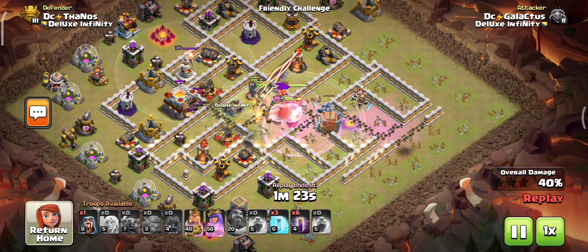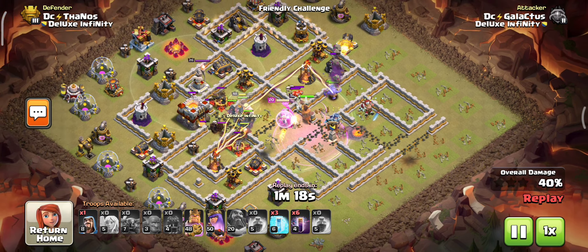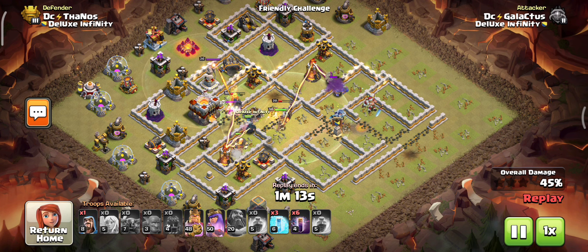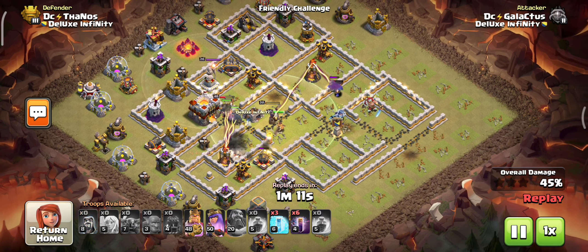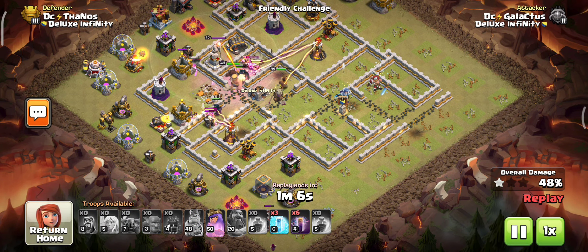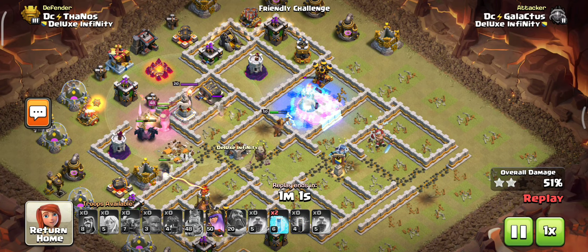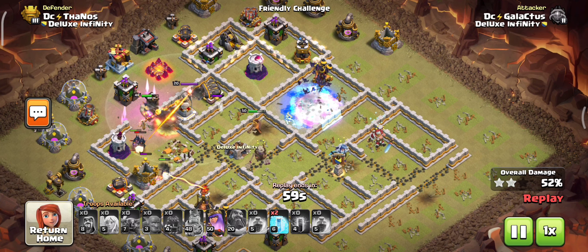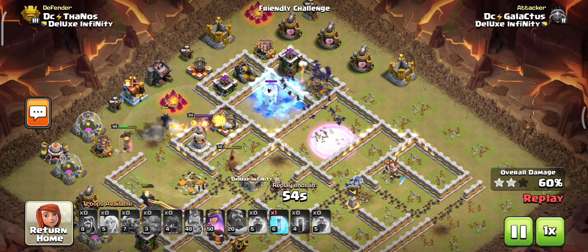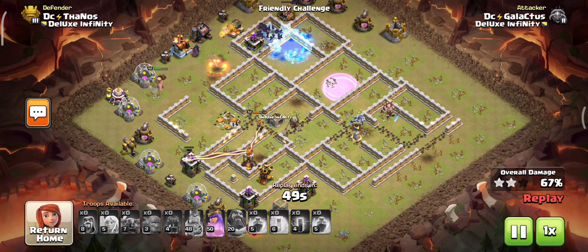I am using the Grand Warden ability early to handle the huge amount of rear defenses and defensive forces in this location, so take concentration about that. The base is totally destroyed because most of the defenses are taken down by the kill squad. Our bats are coming from the side and clearing all of the remaining defenses. Don't forget to freeze the wizard tower while it is dealing with the bat spell.